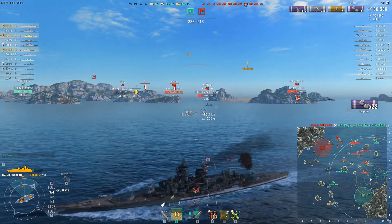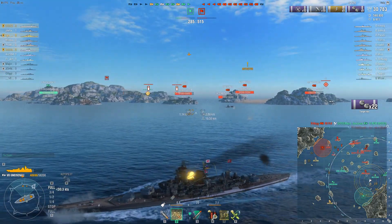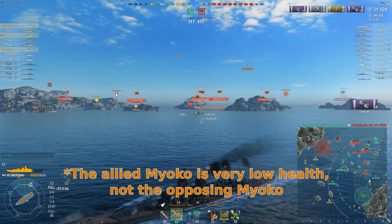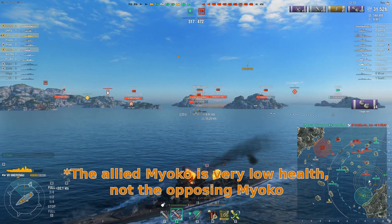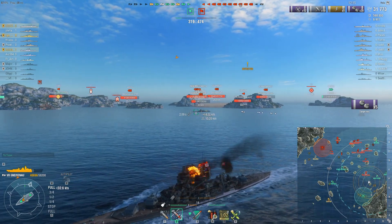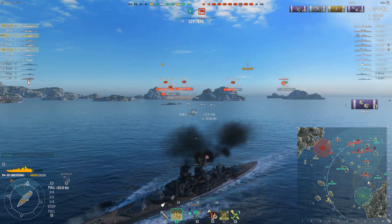Conversely, the New Mexico to his northeast has been focused out and the opposing Miyoko is also extremely low health. Those ships that had moved north have been taken out or are about to be taken out by the opposing team.